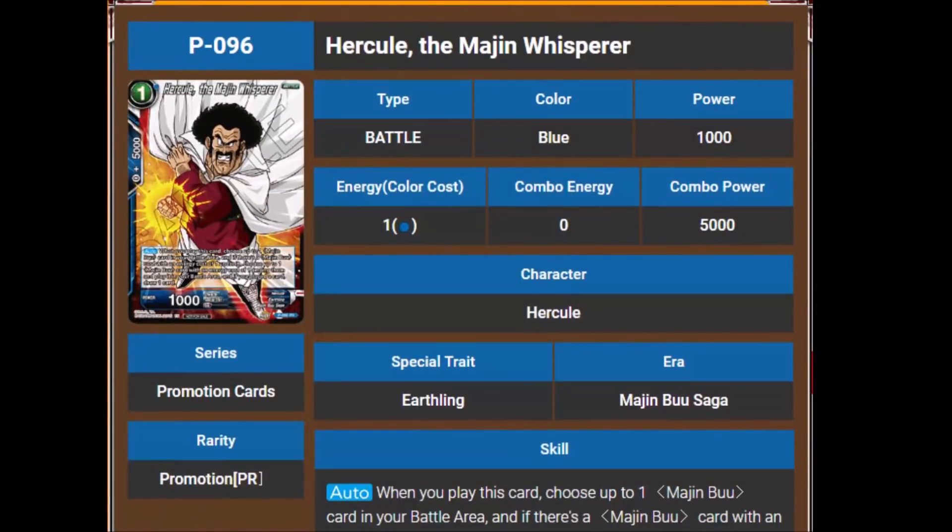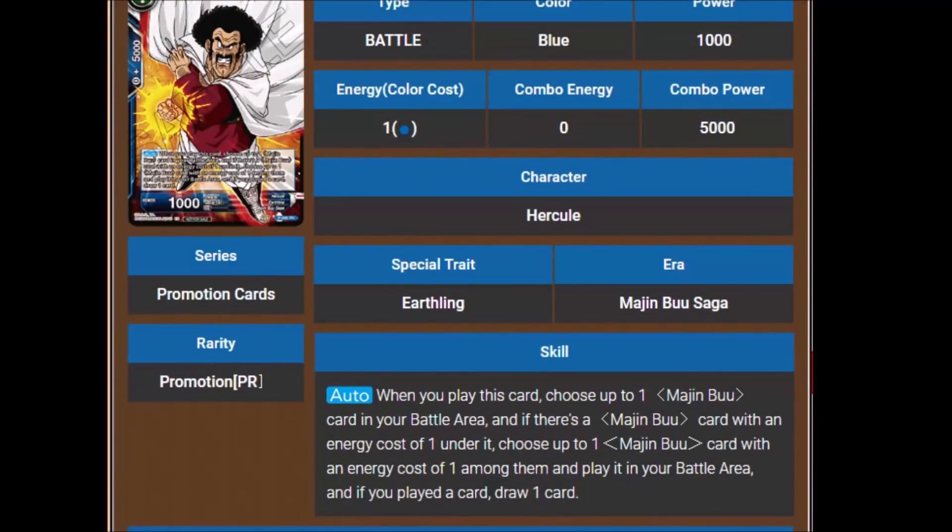Then we have Hercule the Majin Whisperer. I'm glad to see we're getting more Majin Buu support — it's not exactly the kind of support that I want, but I like it nonetheless. It's a 1-cost 1,000 power. When you play this card, choose up to one Majin Buu card in your battle area, and if there's a Majin Buu card with an energy cost of 1 under it, choose up to one Majin Buu card with an energy cost of 1 among them and play it in your battle area. And if you played a card, draw one card.